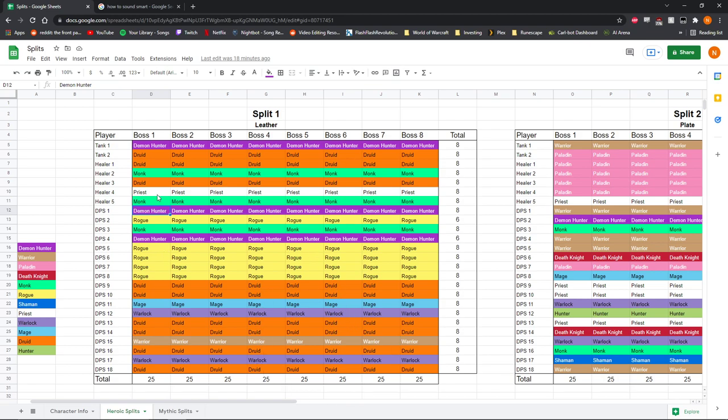The idea behind this split is that all the gear that drops — well, not all of it since mages, warlocks, or warriors could get gear that isn't tradable to leather people — but you bring as many people who wear leather to the same boss kills so a ton of leather pieces will drop. Then you can either trade them between characters to fill in slots for characters that don't have higher item level leather pieces, or leave them on the characters that looted them to allow for trading in the future.